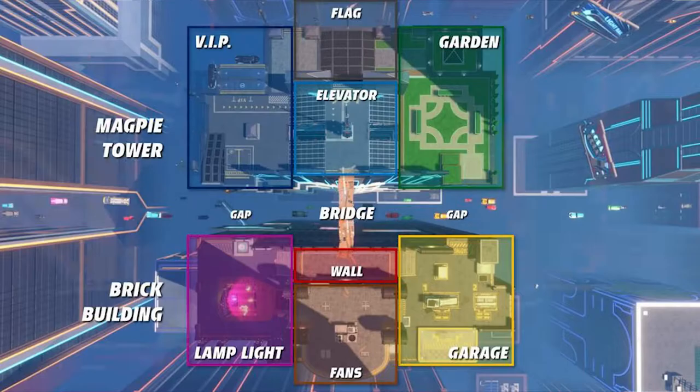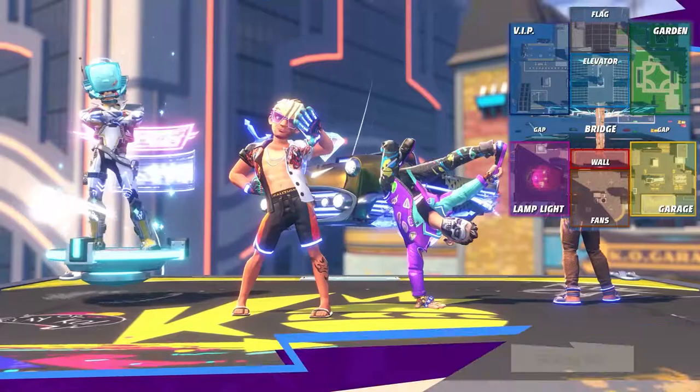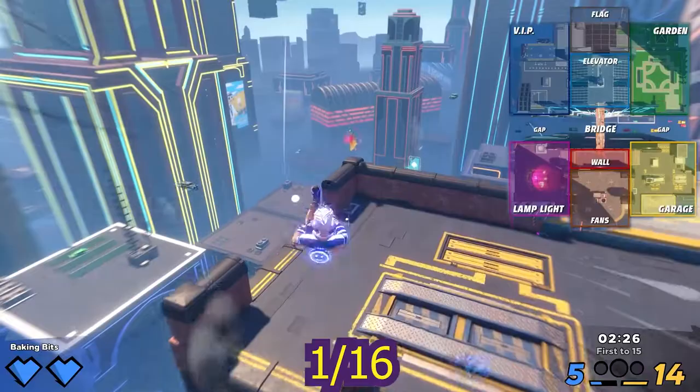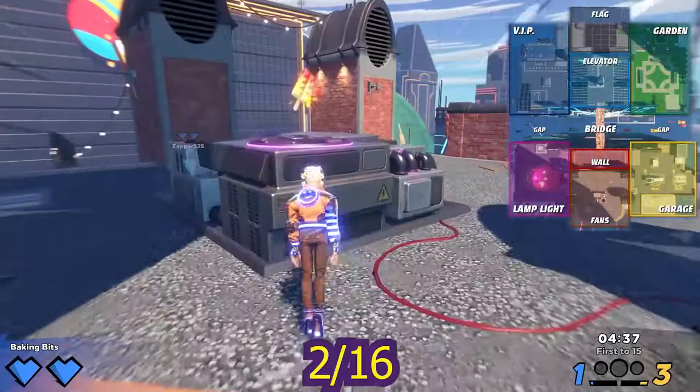We'll be using this map as a reference and we'll keep it in the top right of the screen. Ice pop one is located at the garage spawn point on top of the battery, and number two is on the wall ledge. Three is on the roof near the fans, and four is behind the building floating in the air.